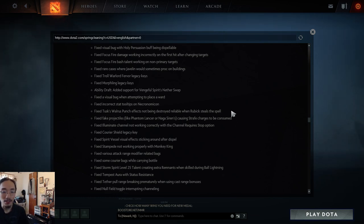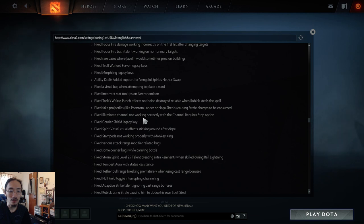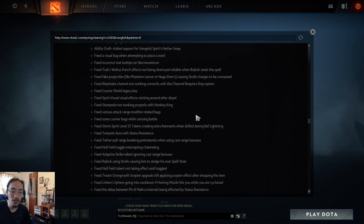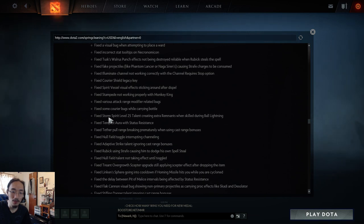Fixed Tusk Walrus Punch effects not being destroyed reliably when Rubick steals the spell. Fixed fake projectiles from Phantom Lancer and Naga Siren — fake projectiles can't be disjointed, so now they also don't cause Strafe to be consumed. Fixed Illuminate channel not working correctly with channel-requires-stop, which was very annoying with Keeper of the Light. Fixed courier shield legacy key. Fixed Spirit Vessel visual effects persisting after dispel. Fixed Stampede not working properly with Monkey King.